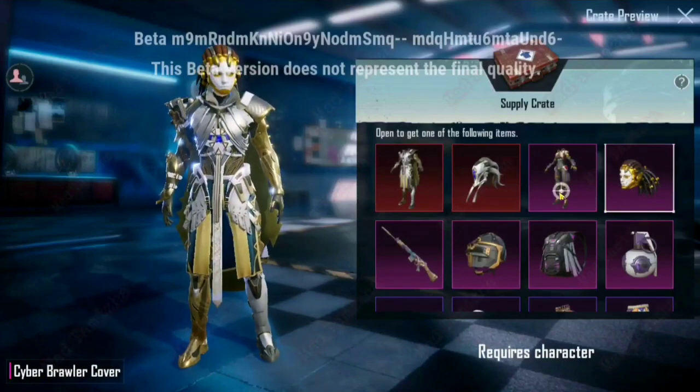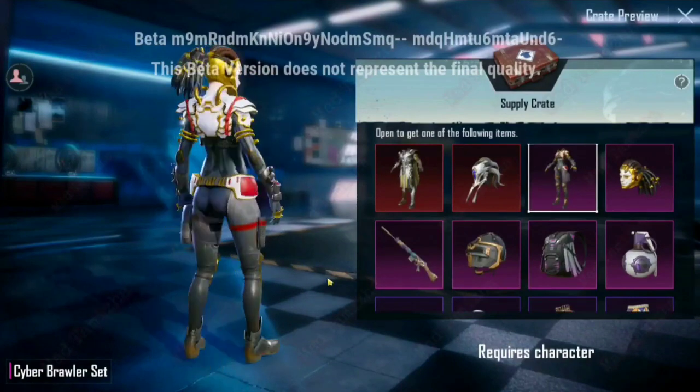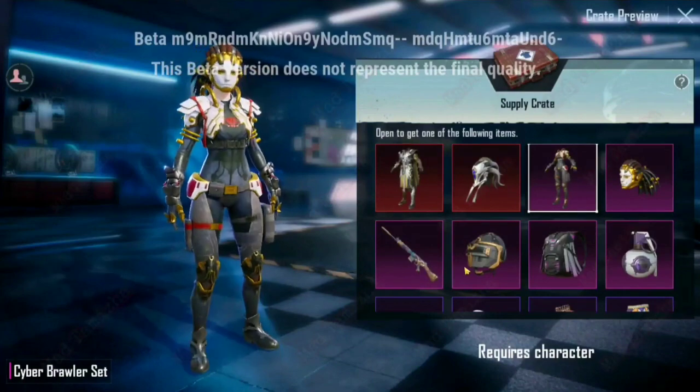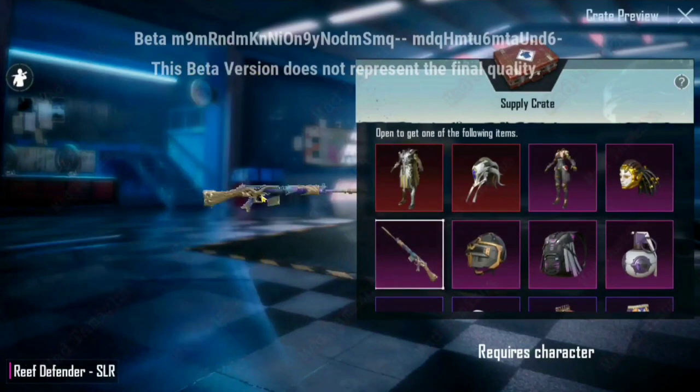We have a cover of legendary category. The Stagnarok is a new weapon. I have made it from a previous weapon, from Supply Crate. I have also made it from SLR and Supply Crate.